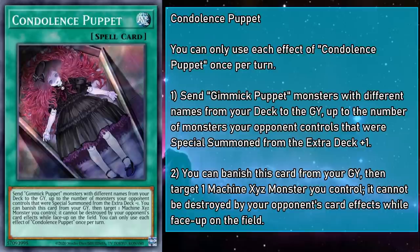Condolence Puppet is a normal spell that sends Gimmick Puppet monsters with different names from your deck to the grave, up to the number of monsters your opponent controls that were special summoned from the extra deck, plus one. So even if they don't have any, it's still a Foolish Burial with upsides. You can also banish Condolence from your grave to target a Machine Xyz monster you control, granting it protection from your opponent's card effects while face-up — no end-of-turn clause, so it's quick-acting and long-lasting.